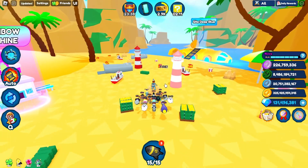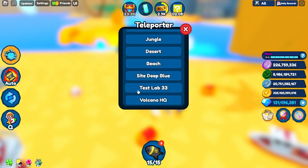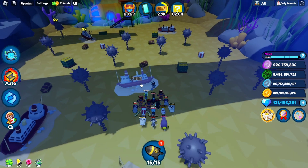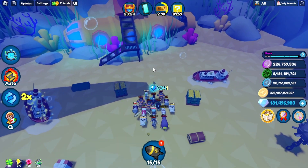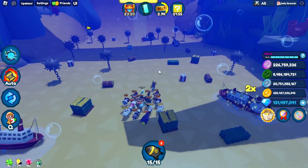Now say we just open the deep sea area. Lucky blocks will spawn over there. The different color ones will probably not spawn as fast as the yellow ones because those are the rarest.